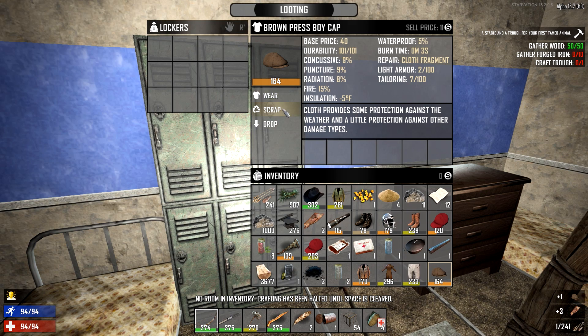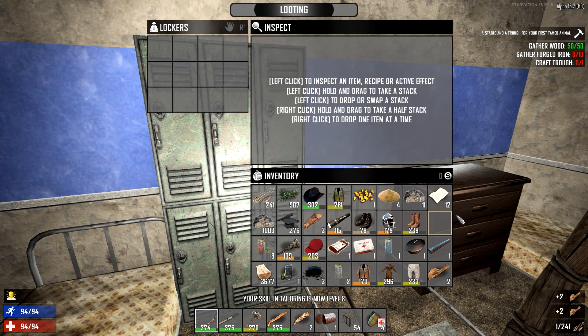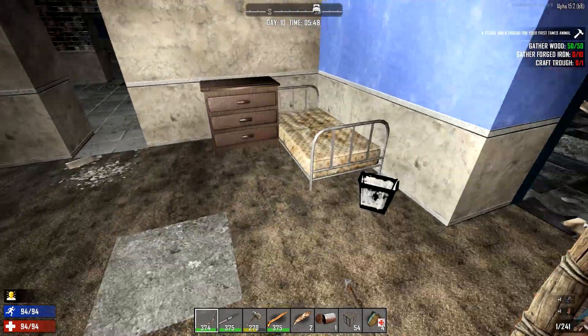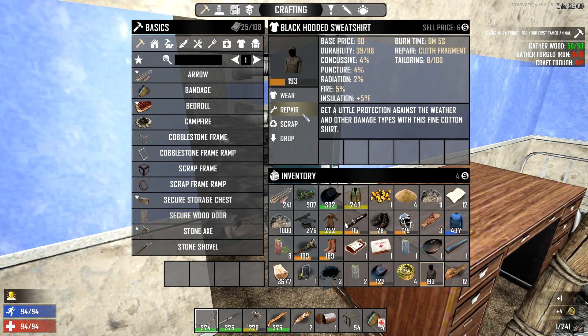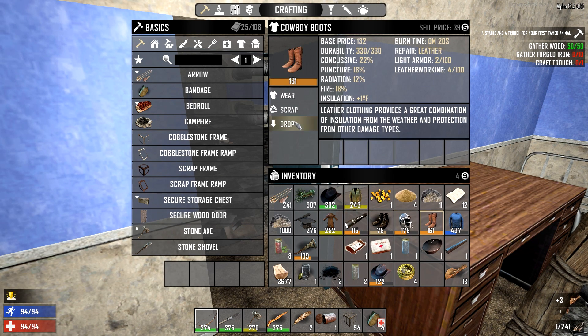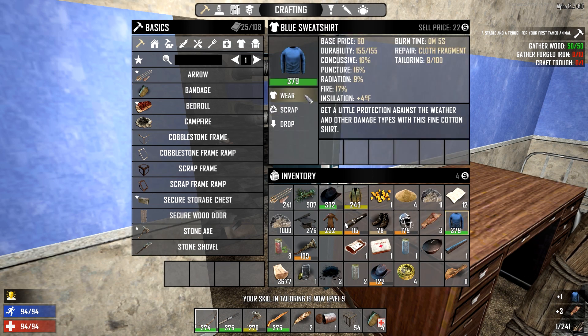We're going to do tailoring — that's very much needed. A lot of people were also saying to make sure to get an alligator jacket. We'll have to go find a swamp and get that rolling. Let's repair everything we can and destroy whatever we don't need. We got some Dukes. That sweater is nice — I could repair it hopefully. We just brought up our tailoring which is very much needed.